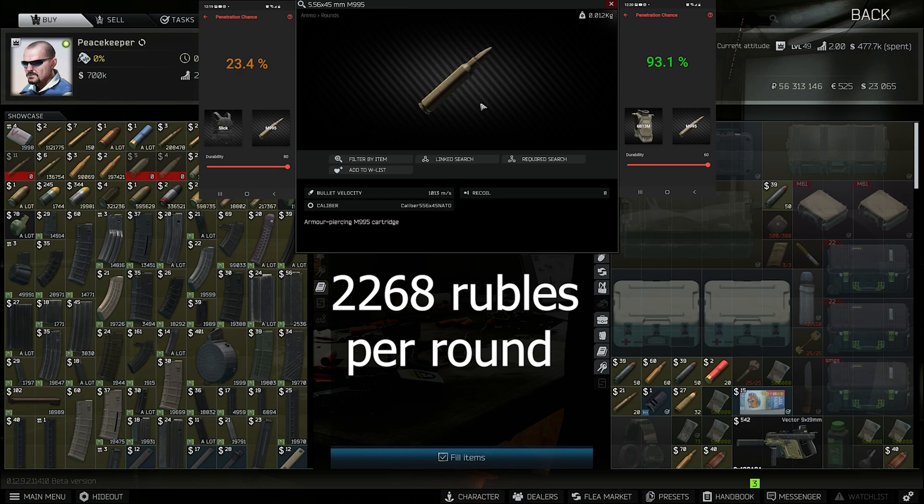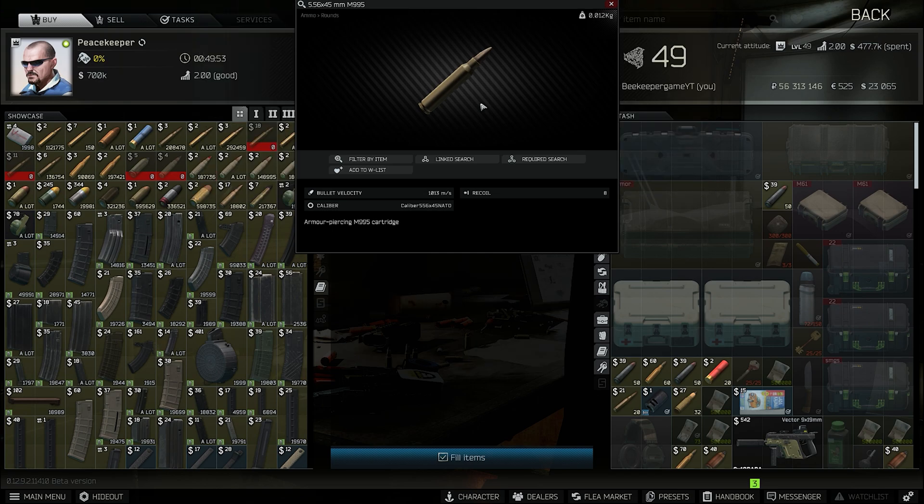On the flea market as it stands, this round is averaging 3k a round. I would say make it a bit more rare so the price evens out around 35k, just because it is a meta round and if you're going to be running meta, you shouldn't always be able to run it — but have armor to stop good rounds. That's my opinion on this.